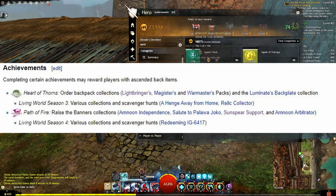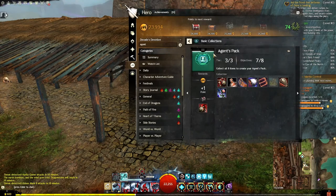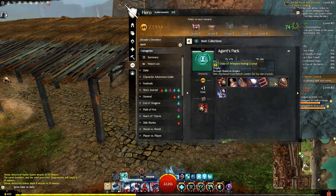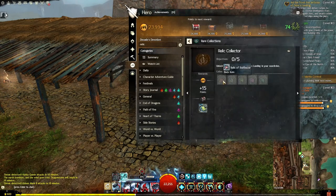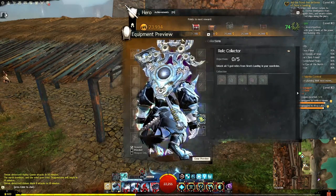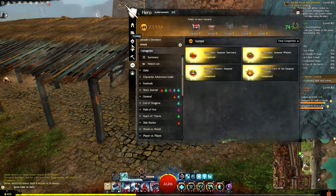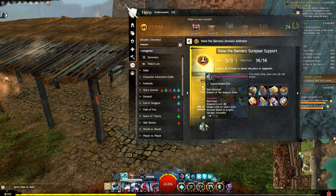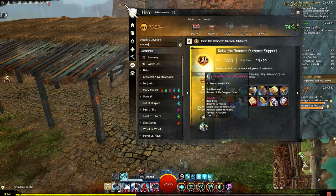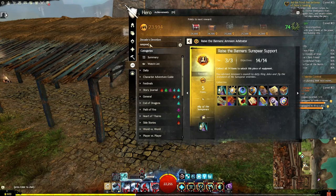For example, the Lightbringers, Magisters, and Warmasters packs will eventually give you an Ascended Back item. Living World Season 3 - I'll show you Relic Collector. This is Siren's Landing and gives you a very cool back item - that's Abaddon's right there. And then for Path of Fire, Sunspear Support: raise the banner. To get this done, you need to support the Sunspears in that stretch of the story, and you have to do a lot of the stuff on that character. Living World Season 4 does have one on Sandswept Isles, but that one's a little bit more time-consuming.